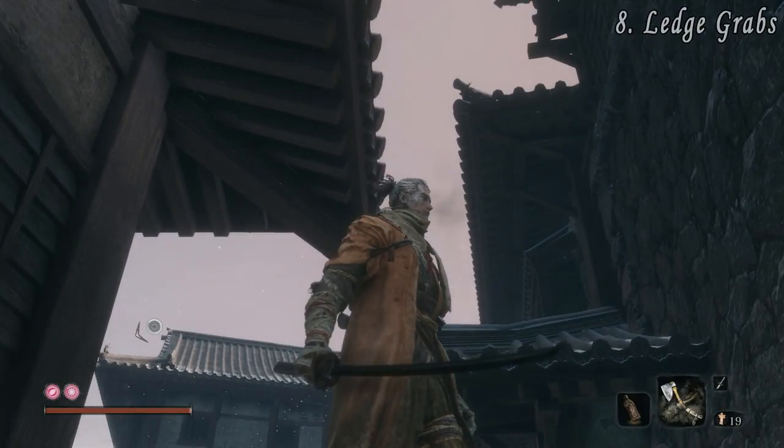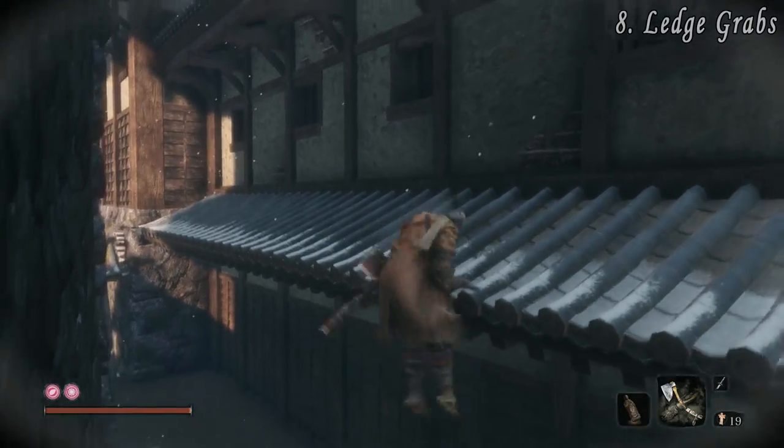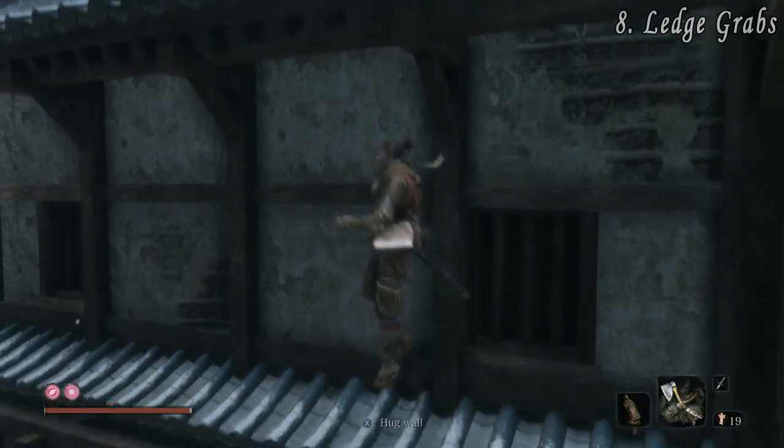At number eight we have the Ledge Grab. You actually don't need to be facing a ledge to grab it in mid-air. So keep that in mind when you are chasing or escaping an enemy. You can even be facing in the opposite direction from a roof and still grab it.